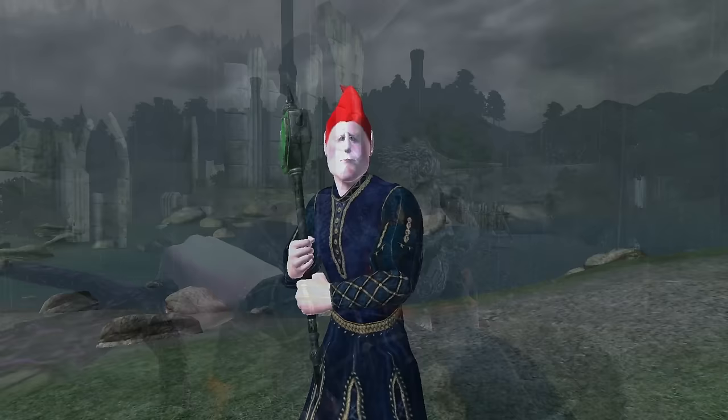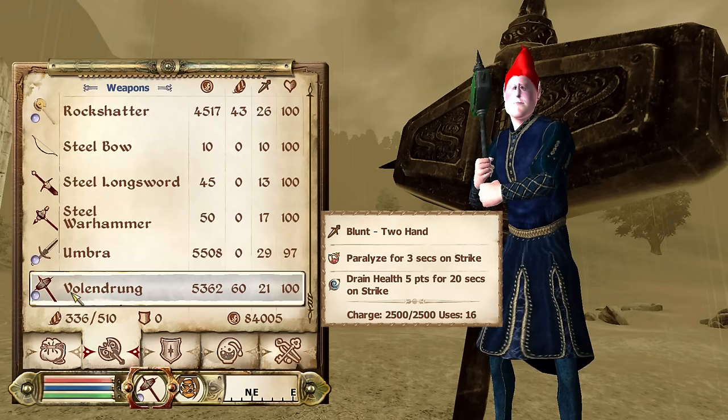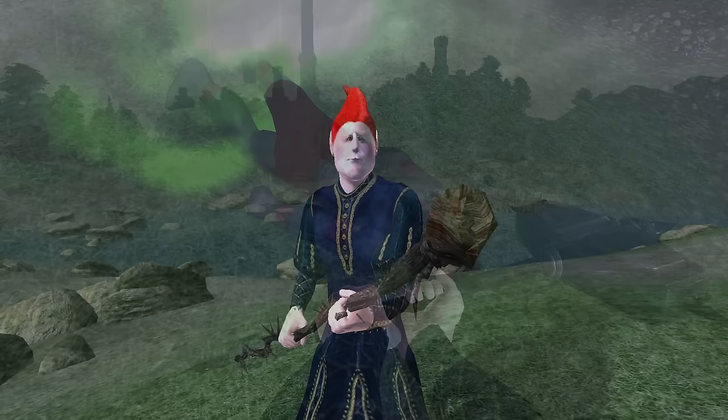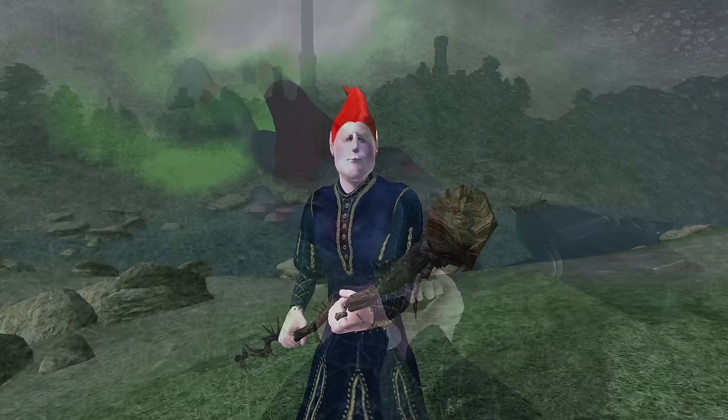Volandrung: Volandrung can be acquired as a reward for completing Malacath's Daedric Shrine Quest. It is a two-handed warhammer, has a durability of 3,200, a value of 5,362 gold, deals 20 damage, and has enchantments of Drain Health for 5 points for 20 seconds and Paralyze for 3 seconds.